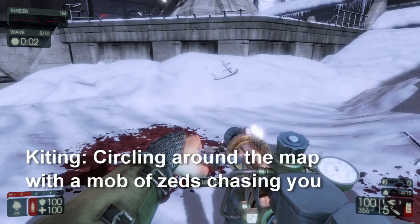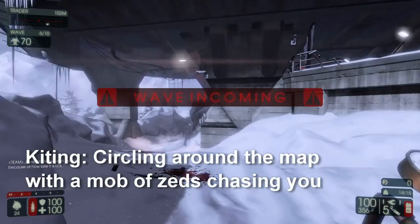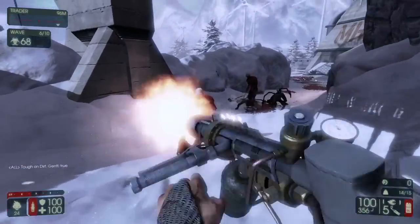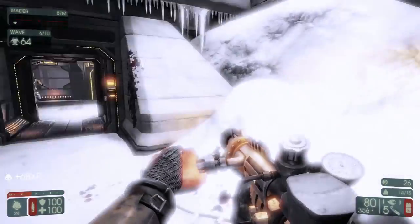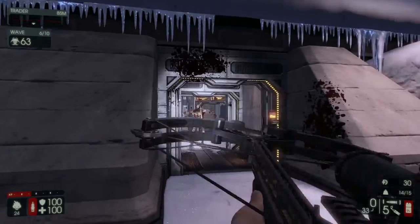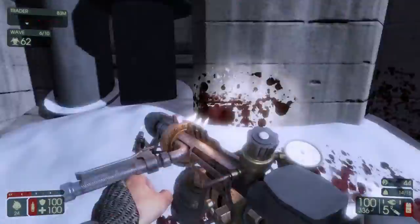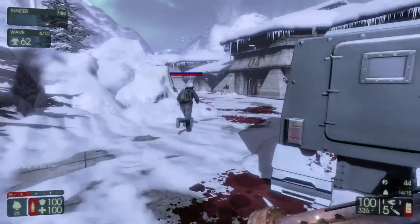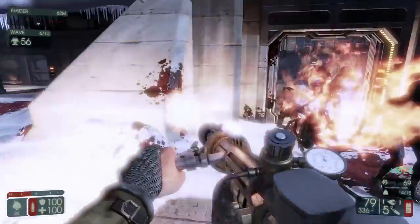Basically, kiting is when you run around the map and have zeds follow you — kind of like you would a kite. You keep moving and the zeds keep moving; you're dragging them along and leading them where you want to go. This means you have all the zeds behind you and can shoot into a dense number of zeds at once and kill them all, rather than getting outnumbered wave by wave. Kiting also requires a lot of movement — you need to take out what you can but keep moving so you don't get surrounded. Kiting is usually done with one to two people; any group bigger than that can generally hold their space and sit down.